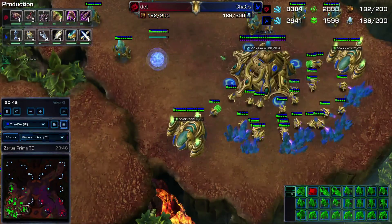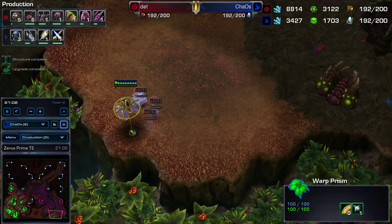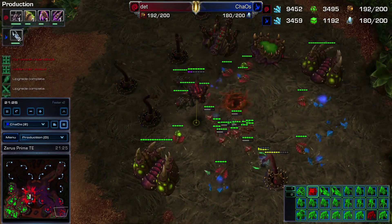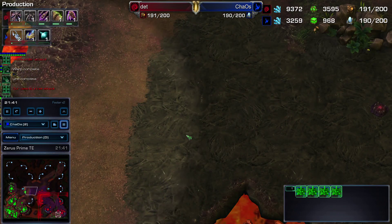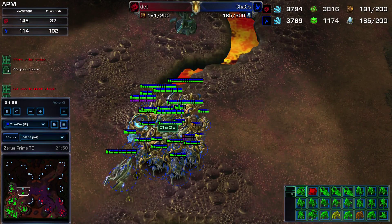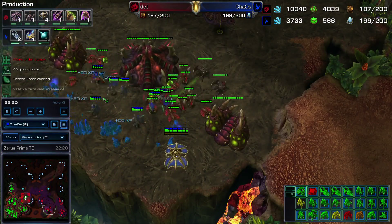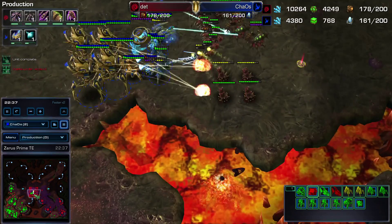We got our Dark Shrine down a little bit earlier when we sent the Warp Prism out, and we're going to be warping in just a handful of Dark Templars to ensure we can take out this Hive. We come in, take out the Hive, feeling pretty good about that. This guy's APM is actually fairly low for a Zerg player — he's not very good at multitasking, so I'm trying to exploit that fact. We come in with some DTs and pretty much take out a significant number of drones. I actually see a Neural Parasite — I don't think he ever used it.